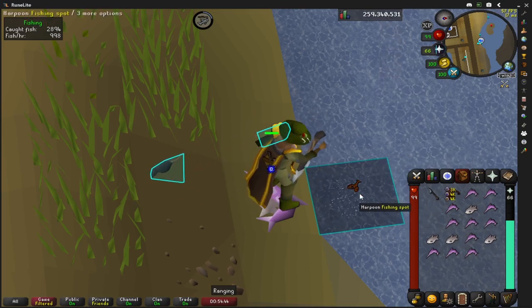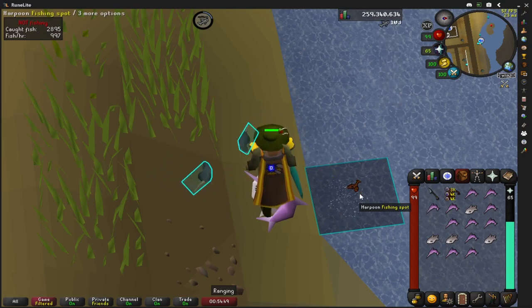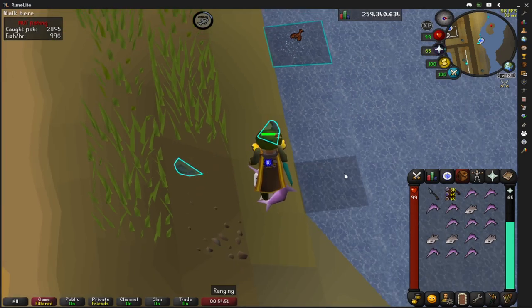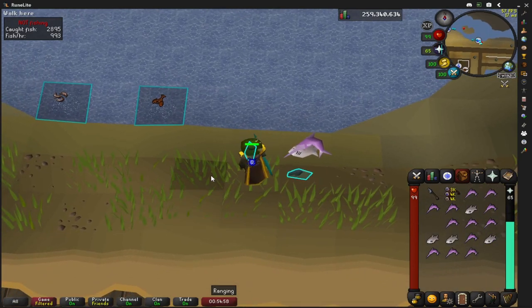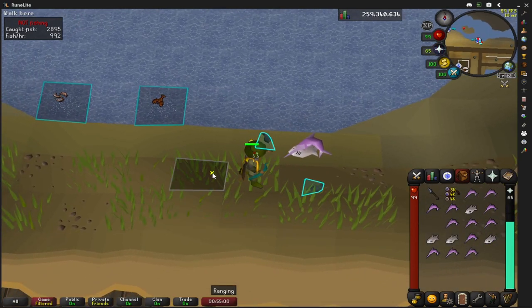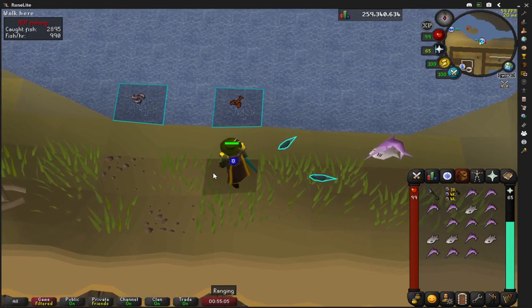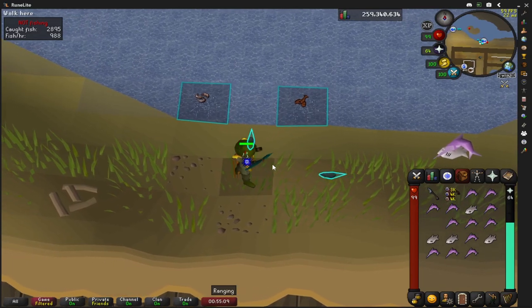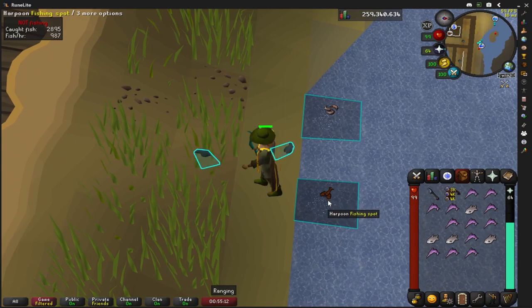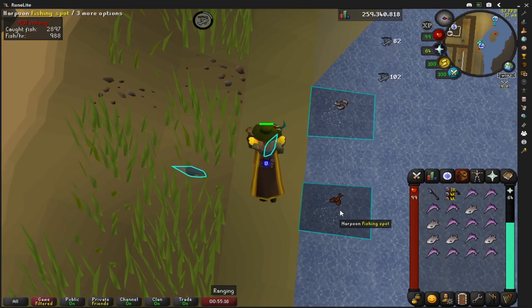Now let's talk about resetting as soon as the spot moves. This is probably one of the more annoying parts if you don't know what you're doing. What we're going to do is walk diagonal, because we want the rats to stay attacking you in the same cycle. Move left so they keep attacking you, left again, and instead of walking straight to the spot, move left one more time and then move diagonal so they still keep attacking you. Then go ahead and get back to fishing.